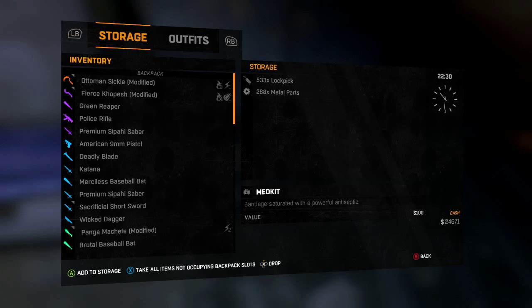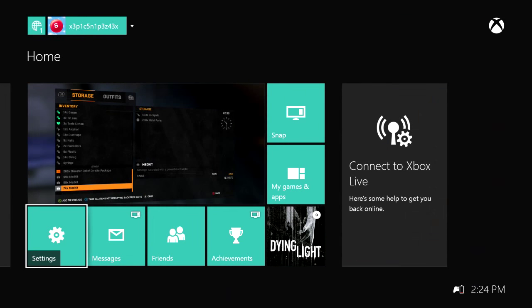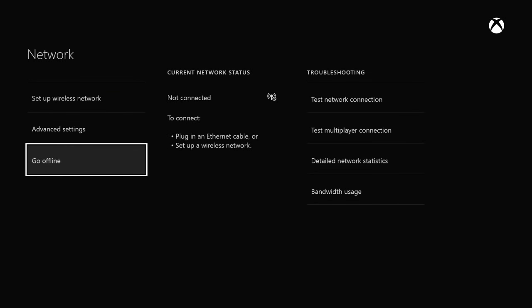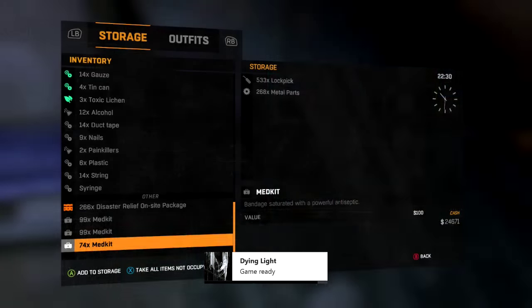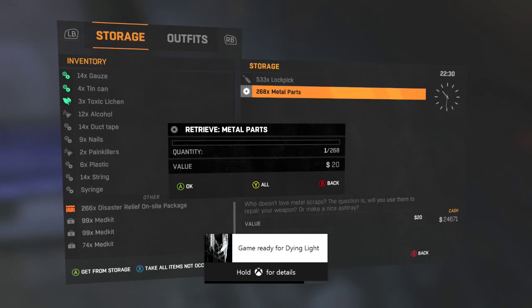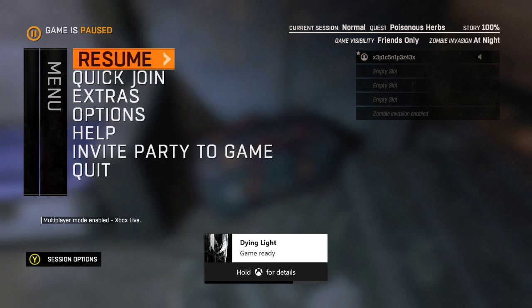I have 533 lockpicks right now and I did have 266. I'll just do it again for you guys. Go to settings, network, go online. Stay there until it says you're connected to your Wi-Fi and all services are available. Wait until your NAT type shows open or whatever yours is. Then the game shows it's ready and now I have 533 lockpicks. I'm going to transfer all of those over — make sure you're still on friends only.